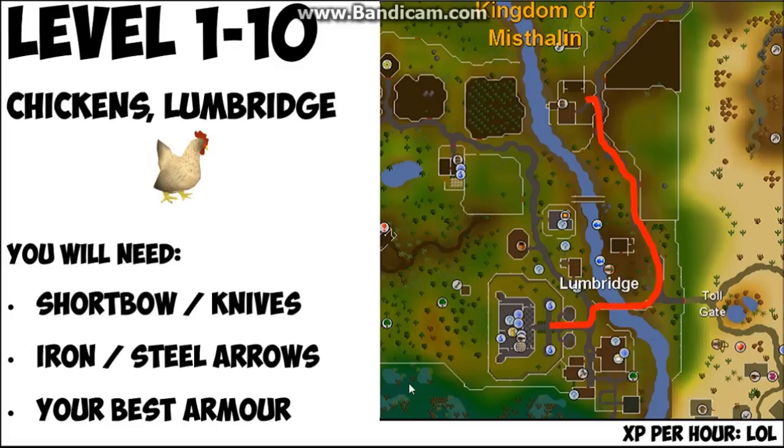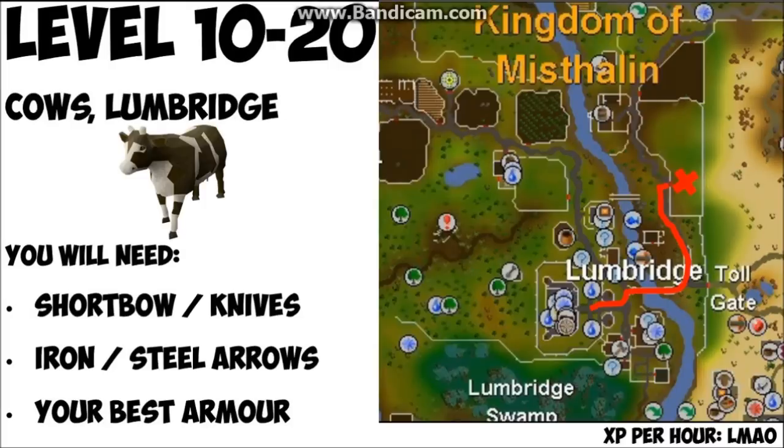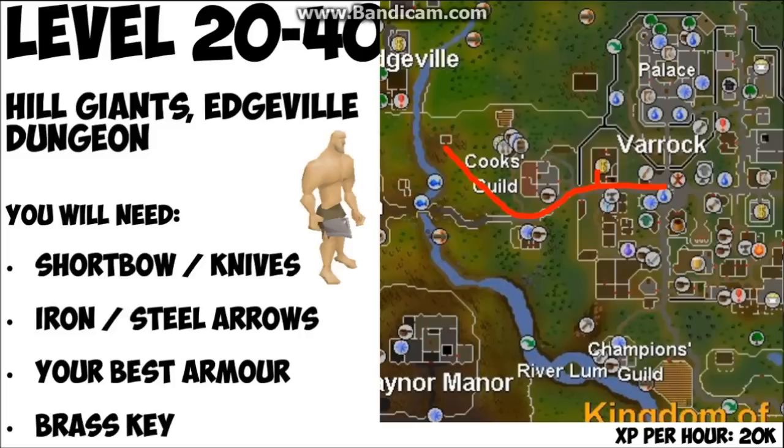If you want to use knives they'll be quicker XP but more expensive. From levels 10 to 20 you're going to be killing cows in Lumbridge, or you can kill them south of Falador. If you're killing them in Lumbridge, go opposite the chicken pen — it's literally just opposite. From levels 20 to 40 you're going to be killing hill giants in Edgeville Dungeon, which is just west of Varrock.